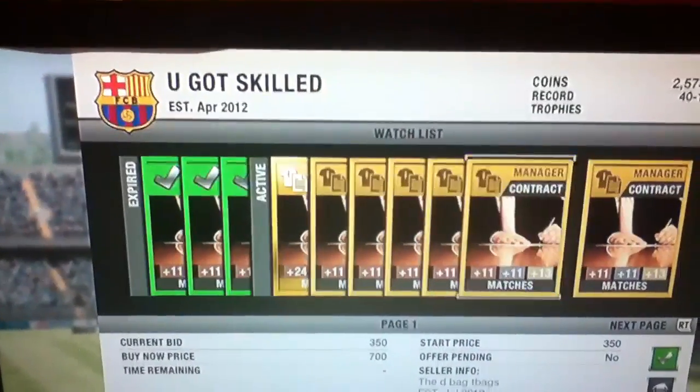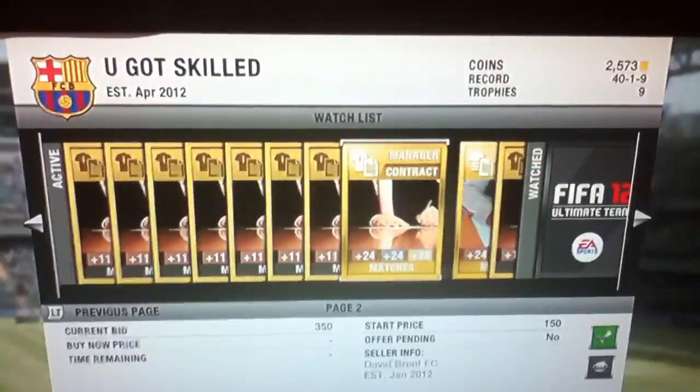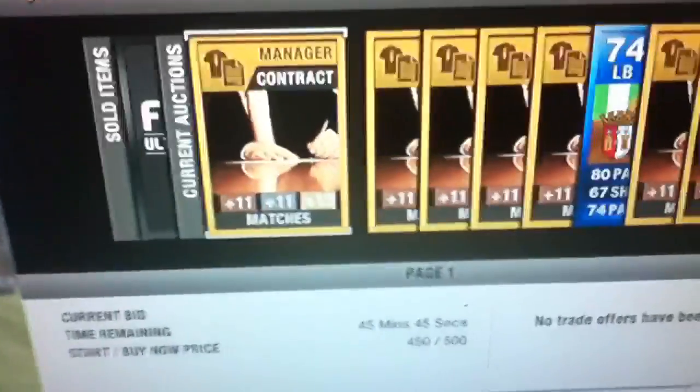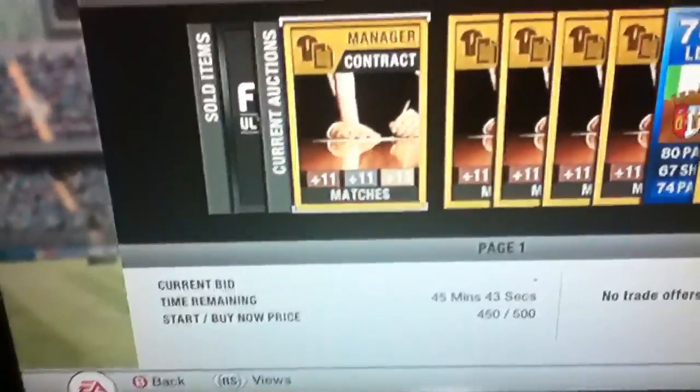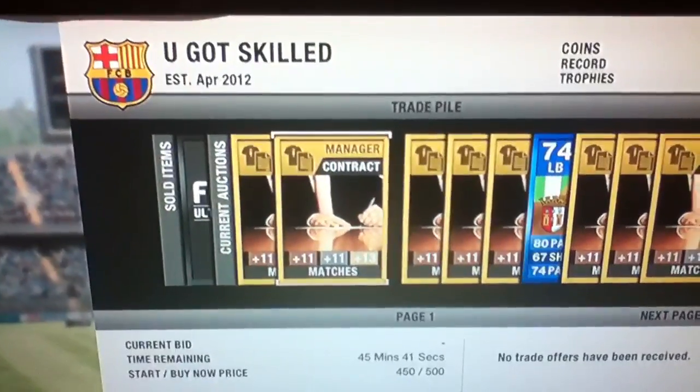You just whack a bid on that, then go to your trade pile and sell them. I'm selling them for 150 coins, making a hundred profit. That's basically flipping the cards around.